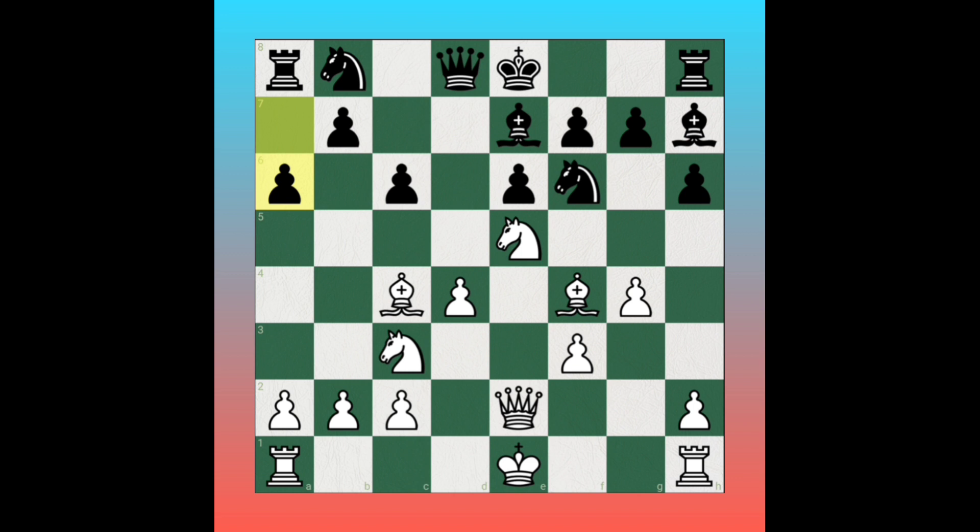Now the stunning sacrifice: knight takes pawn on f7, sacrificing the knight. Forcefully, the king must take the knight, otherwise black loses an extra piece. Then the stunning checkmate follows: queen takes pawn on e6 check, king moves to e8, queen to f7 check, king moves to d7. The unstoppable checkmate is bishop to e6 — stunning checkmate!